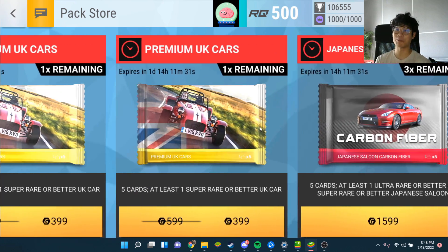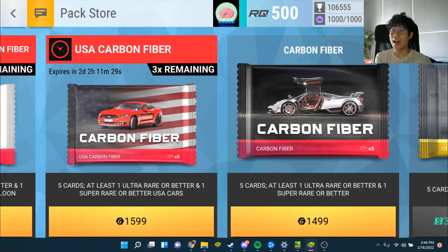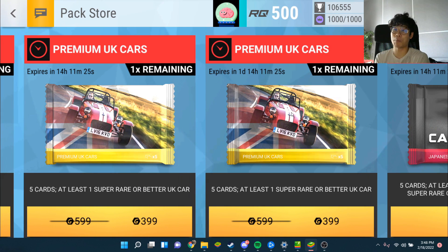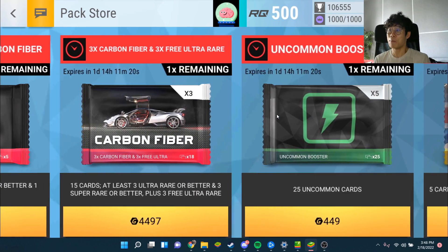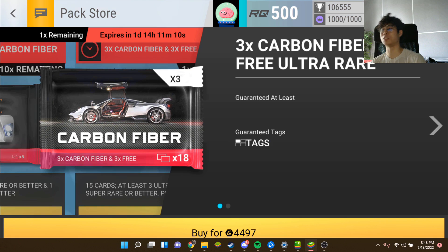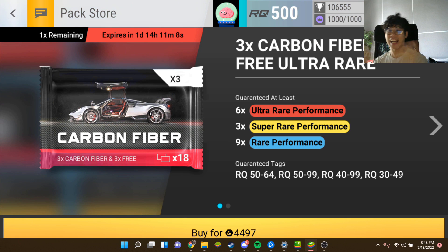There are a lot of pretty interesting deals with that seven ceramic pack - I think it's gone now. We have these premium UK cars for a little cheaper. Please don't get ceramic packs with gold, I don't care if it's cheaper, it's not worth it. Hutch wants us to spend our gold because there's a really big price card coming up in the Peugeot, and there's also the Tiger.